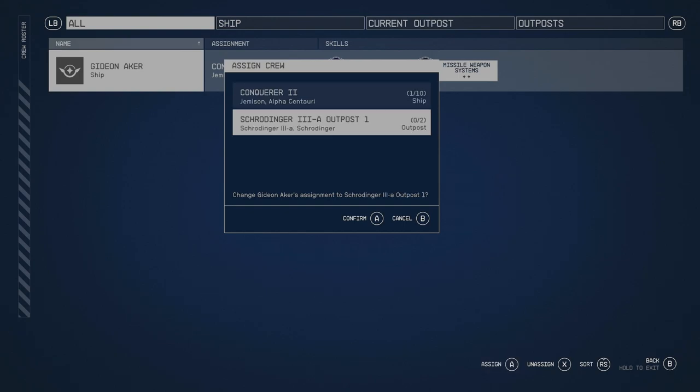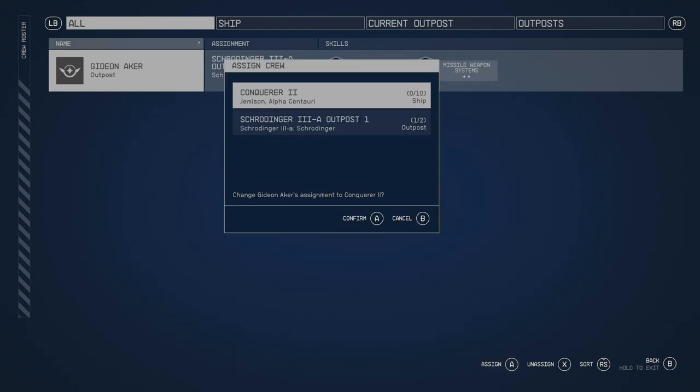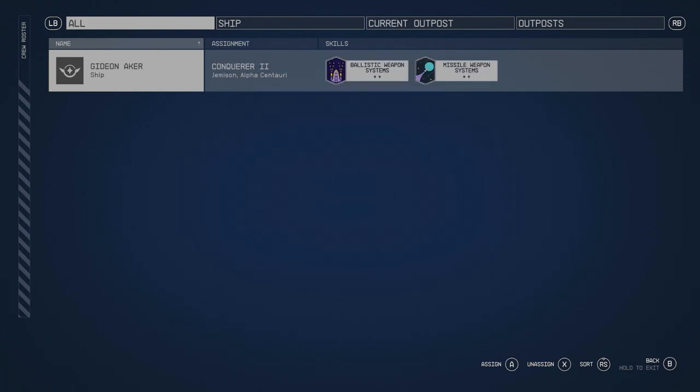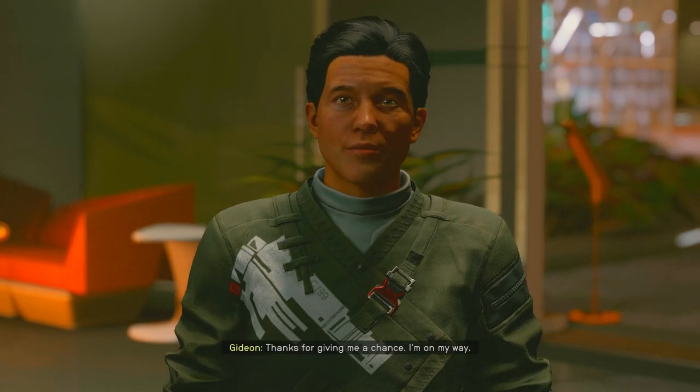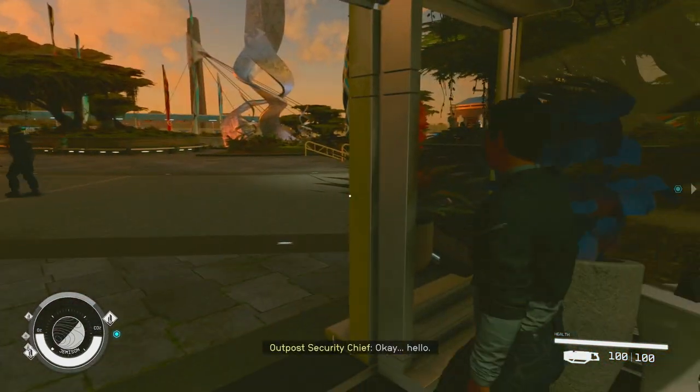Assign done. You can always go ahead and reassign them to other places afterward — if you've got a new ship or a new outpost, go ahead and do that, and keep switching them around. You can see my outposts, my current ships — I've got no one apart from this guy now.